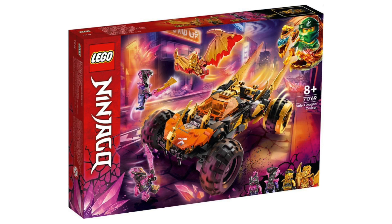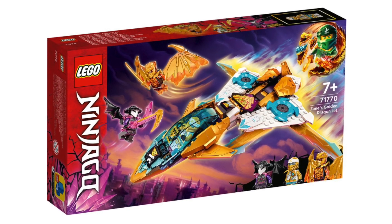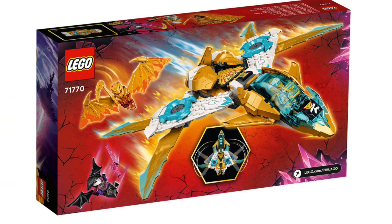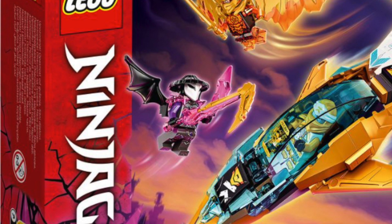Next up is 71770 Zane's Gold Dragon Jet — we've seen a lot of this before, but these are good HD images. The main feature is that the front wings fold in to make an X shape; it looks like you'll have to do it manually since there's no button. The build itself looks pretty good, with the main highlight being the cockpit section, because that gold dragon head merges so well with the canopy piece.